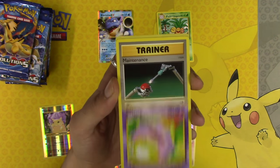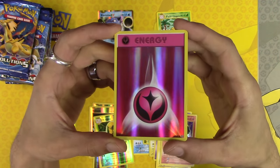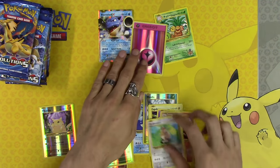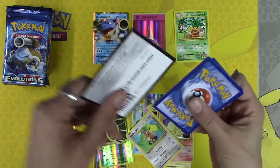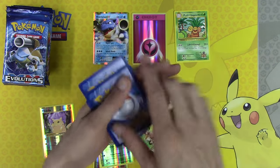Professor Oak's Hint, Koffing, Maintenance. I forgot about the Holo Energy for a second — another beautiful looking card. And a Farfetch'd. Holo Energy goes up on top of our bench — that's a sweet card to get. And you can get all of the Holo Energy out of this set too, which makes it even better.